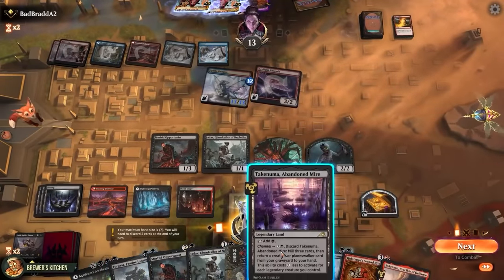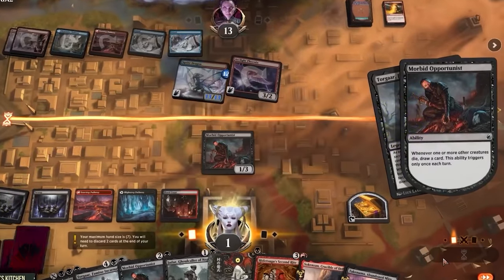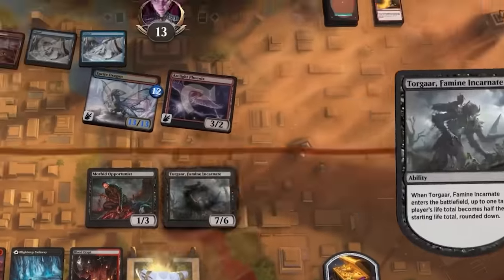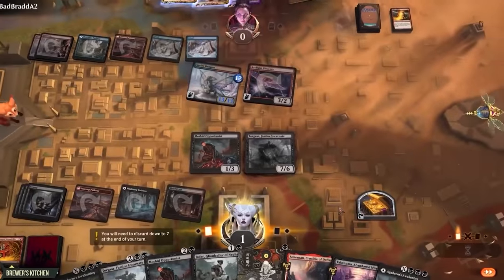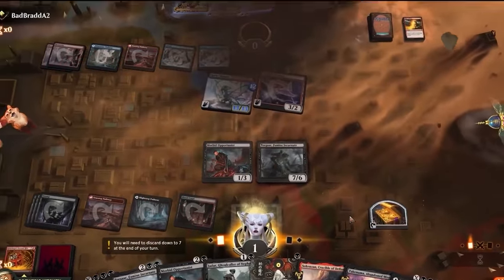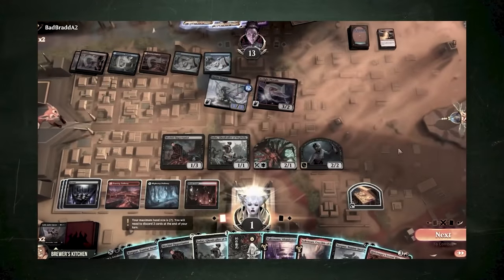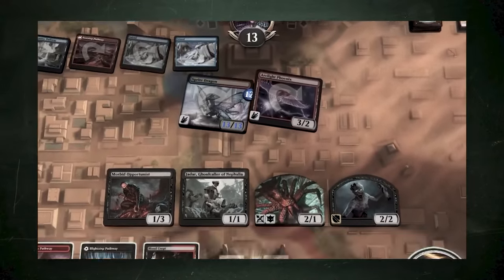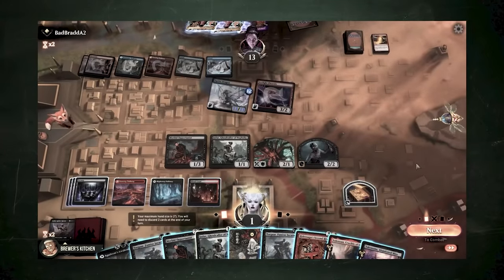Change of plans here — I guess we just hit him with the one too. Happy feet! One more combo. Come on. Okay, you might have noticed: we could have just attacked them for three, down to ten here, hit him with the Second Rite, win the game. Not as flashy, but just as effective.